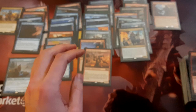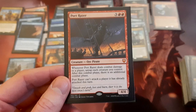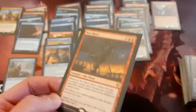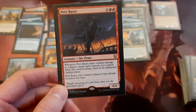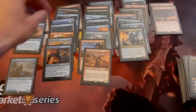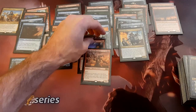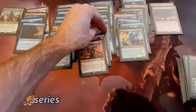Another 5-drop — Port Razer. It's a 4/4 for 5. Whenever Port Razer deals combat damage to a player, untap each creature you control. After this combat phase there is an additional combat phase, and Port Razer can't attack a player it has already attacked this turn. So this is one of the cards that gives you extra combat phases, but it gives you that on a pirate body, so we're playing it. You might have noticed a glaring omission from the 2-drop slot — Dockside Extortionist. You should definitely be playing that card in this deck, but I just don't have my copy with me at the moment. When I have it, it's going in this deck.